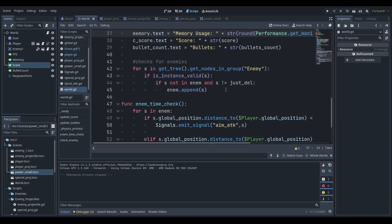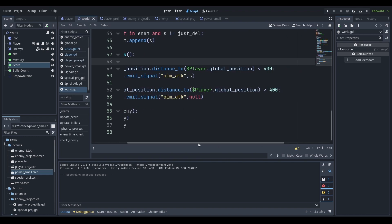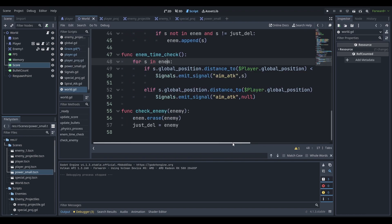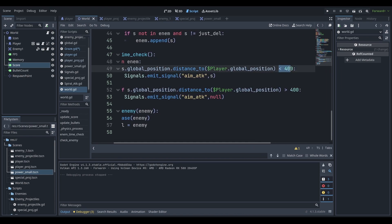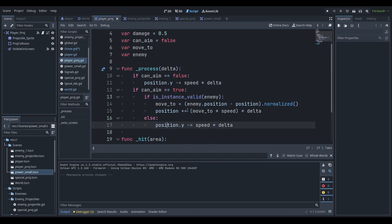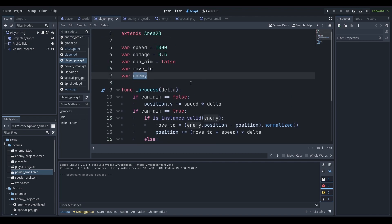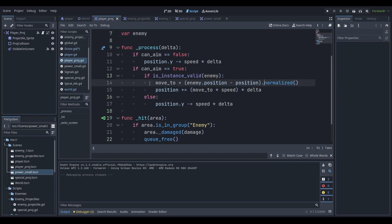In the physics process, I created a for loop that checks for each node that is an enemy and adds them to an array. We check for each item in the array — all enemy scenes — which one is closest to the player, up to 400 pixels, and emit a signal that goes to the player projectile. If `is_instance_valid(enemy)`, we move the bullet to that position; otherwise, as always, it goes upwards.